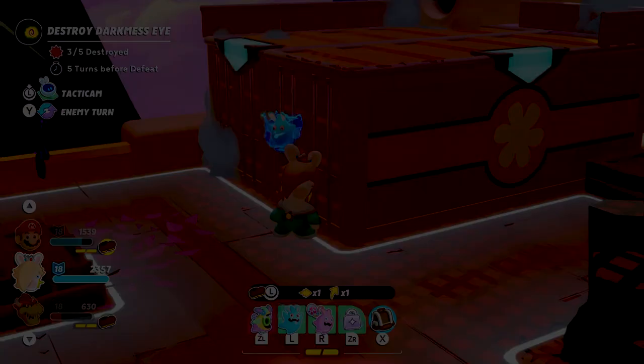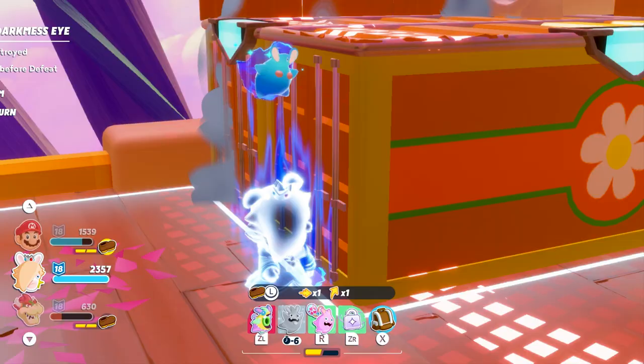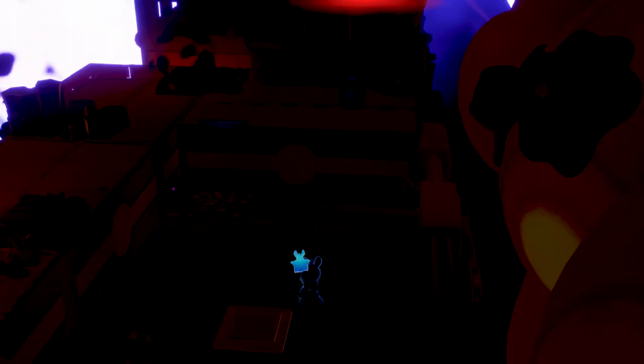Brute force won't make it here. It's time for a stealthy move with Rabbit Rosalina. Her spark, Aethering, can turn her invisible, allowing her to approach the lone wolves safely. Now that we are close to them, we can use her signature technique and neutralize them momentarily. This will allow Mario to approach safely and focus on the darkness eyes.